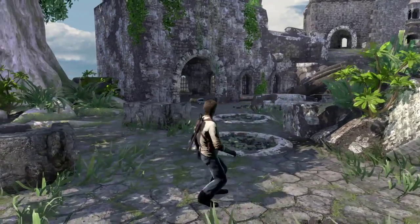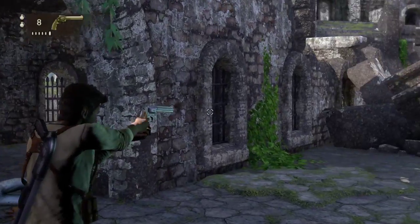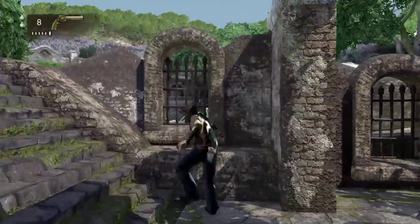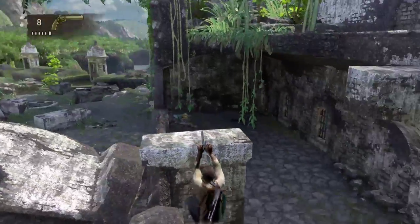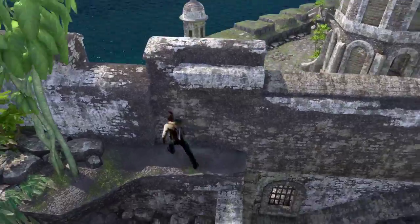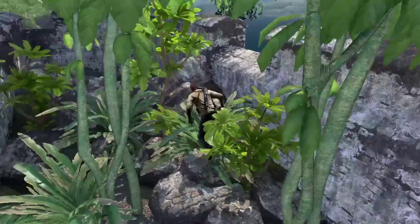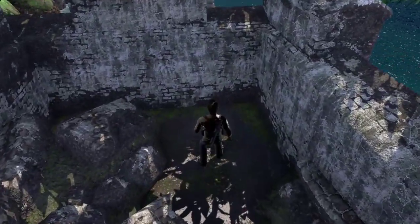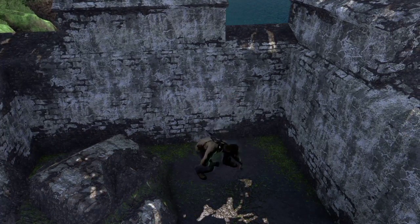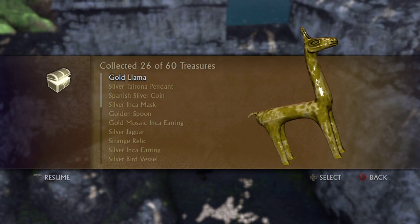For treasure twenty-six, the last one in this chapter and the last one in this first part of the treasure walkthrough — run around here where you have to start climbing around. Jump up, jump up, all normal until instead of heading right, you head past these trees, climb over the rubble, and treasure number twenty-six is here. The gold llama — looks more like a giraffe in my opinion, but there you go.